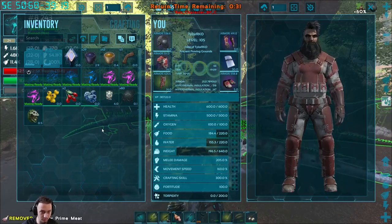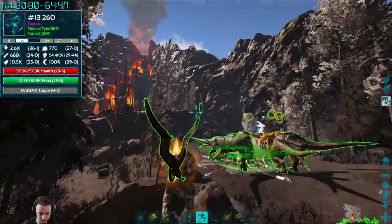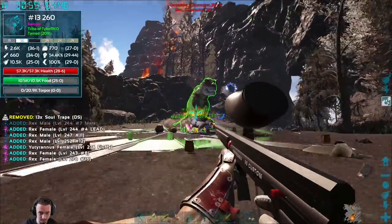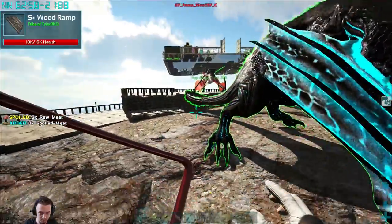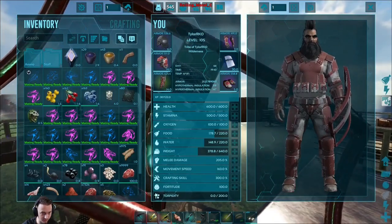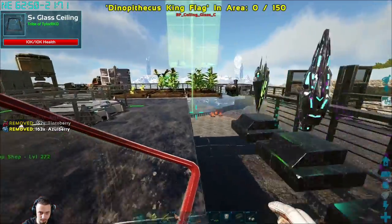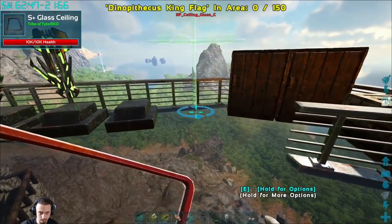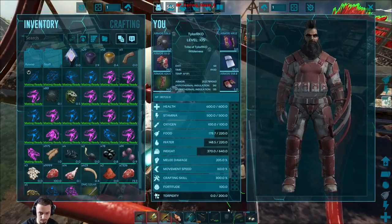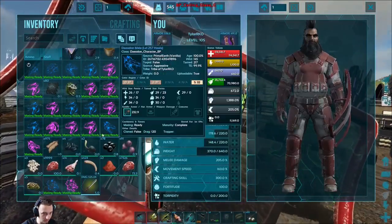We got a flag, a bunch of element, and a trophy — nice, not too bad! We made it back. We got some engrams as well. I wonder if I have to get those artifacts back — not sure. Put this stuff away, put this flag down. Look at that, that's pretty cool. Oh, I've got this trophy too. Oh, I have to make a wall mount and then place it — gotcha.